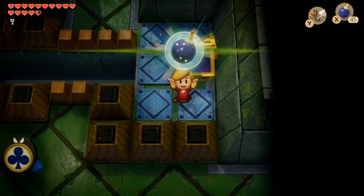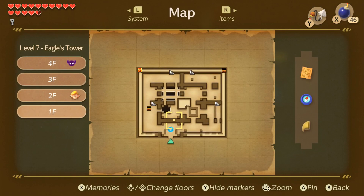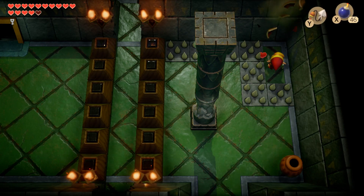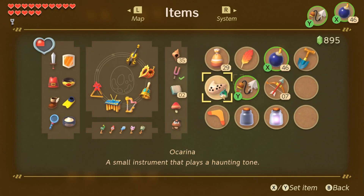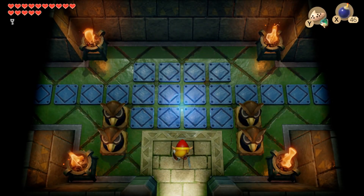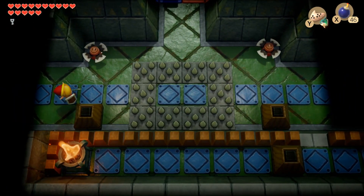Glad I got that. Where would that drop me? Back to the first room. Can I do this without taking damage? This really sucks. We have to get the orb, and we basically have to do the exact same path that we just took.